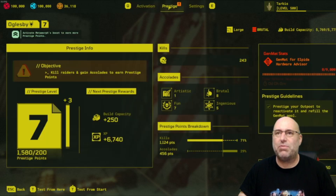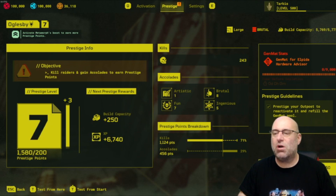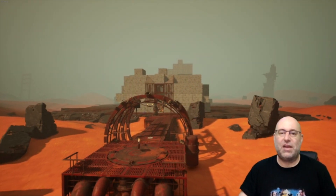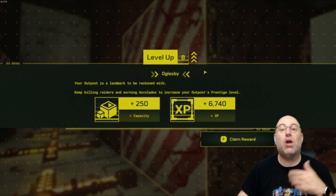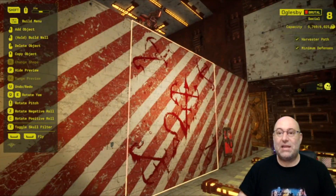All right, so let's prestige this thing. We hit escape, then prestige. The board does tell you what you're going to get for prestiging — 250 more capacity is what we're gonna get. Once we get this base finally to mastered, I'm gonna create another hour video on a new base concept and we're gonna go through this process again every day to see how we can change it around.